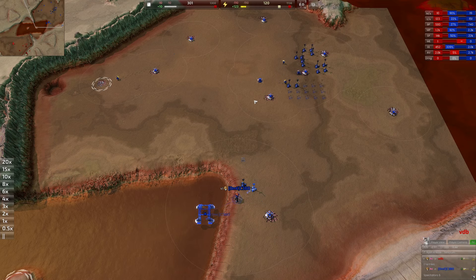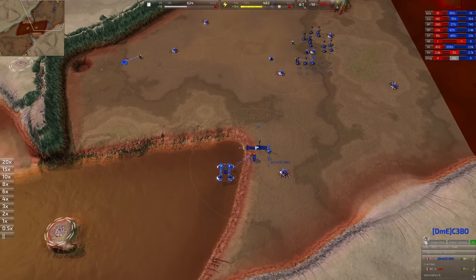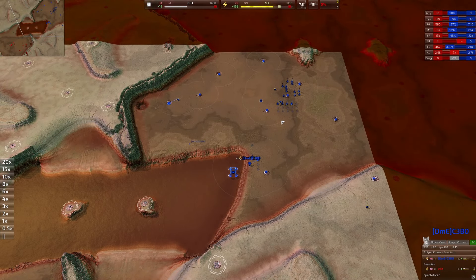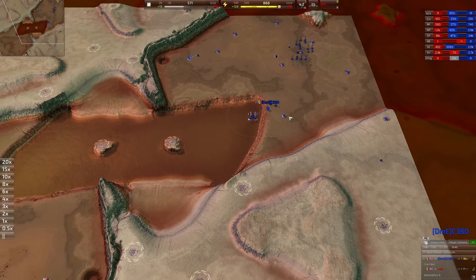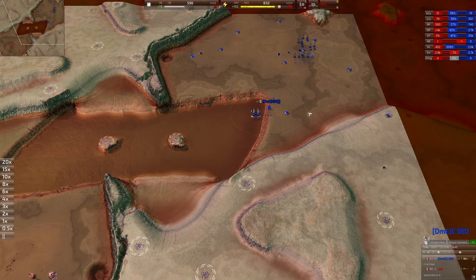C3VO has moved over to build a shipyard — he's reclaimed his bot lab. It's all quite stock-standard. Like I said, I'd only seen one game played on this map, and this is basically how both players did it last game.